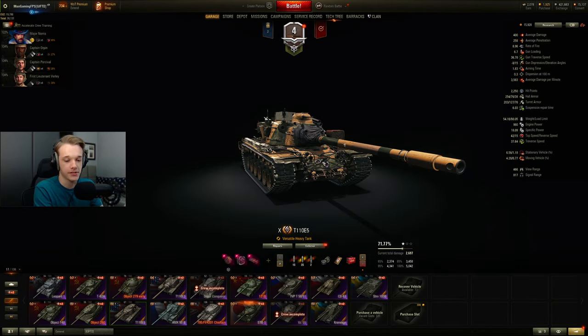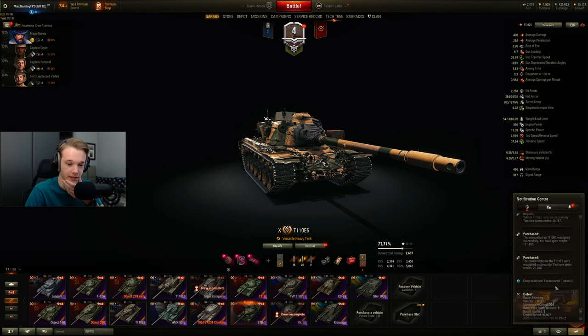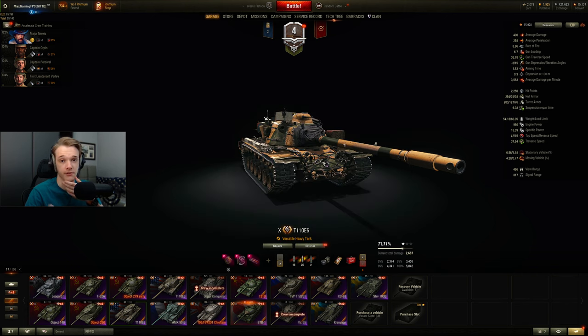E5 is a monster, it really is. We get 4.6k out of it — realistically we could have got more than that. If we got a normal game... We had one Himmelsdorf game which was normal, and then the last game which really wasn't, and then the first game on Berlin which wasn't either — we got unlucky because we got ammoracked. It's a beast, but not without its faults. You've got to keep that cupola hidden, and as long as you do that, you'll be fine.